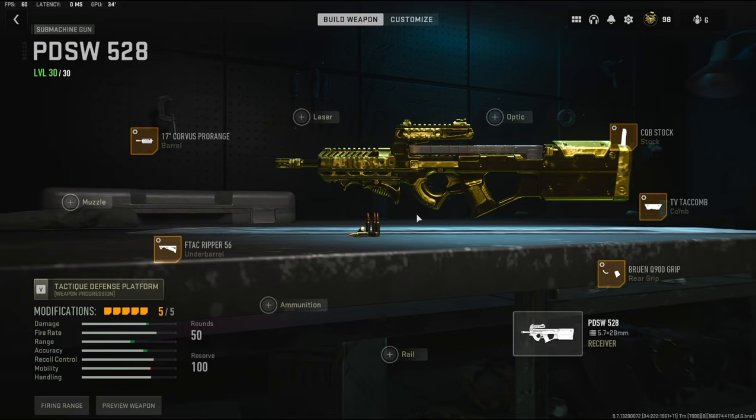That is going to be it for this class setup. It did get a huge buff and I thought it would be good to make a class setup making it even better. These attachments make this gun so much better — it feels like a completely new gun. They did a good job with buffing this and it'll be a lot easier to get long shots. If you try this class setup out and you like it, please let me know down in the comments. I also have a crazy gameplay for you, and if you have a better class setup, let me know. Hit that like button and I'll see you in the next one.